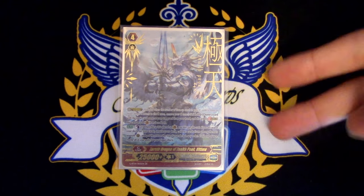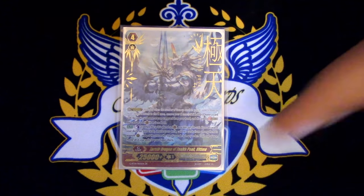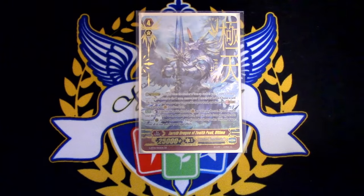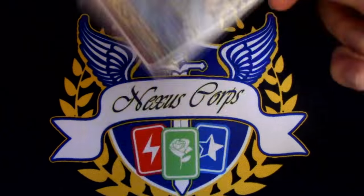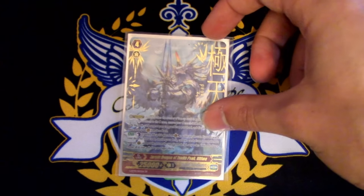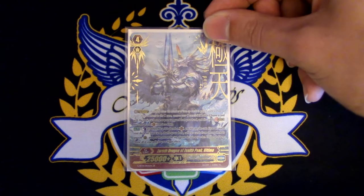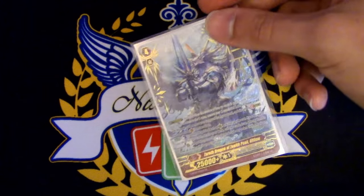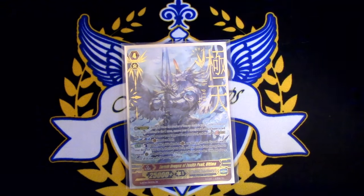On place: Counterblast 2. Search for up to four cards from your deck, call two of them to rear guard. The other two go on top of your deck in any order. And when this unit drive checks a trigger, the trigger effect applies to all your units. Since we're running 12 crits, we're basically going to be seeing two crits, so your whole field is getting plus crits. And then if they take one, they lose.